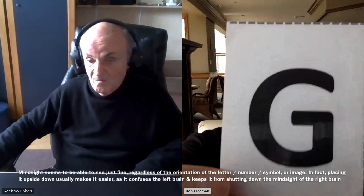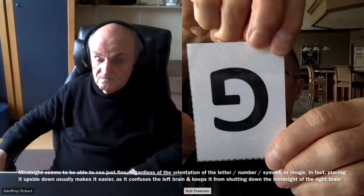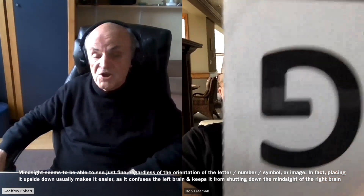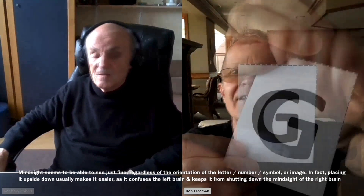Quickly, which one of the four symbols is on your screen, Rob? Plus. Yes, it is. Very good, Rob. You got it. Which one of the 26 letters is on your screen, Rob? I'm going to turn it upside down — that might be easier for you. It's usually easier if I put it in a way that messes up your left brain. G. Yes, G for George. Very good. Excellent.